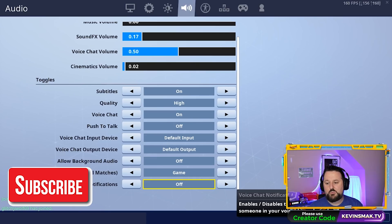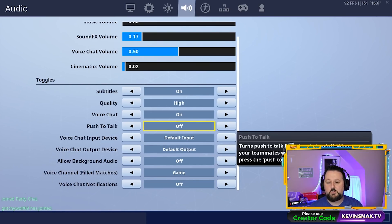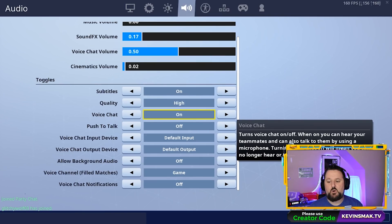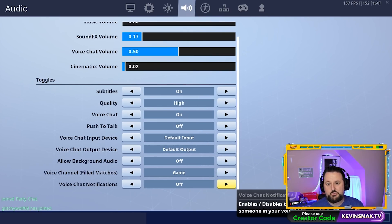As always, if you're having problems there are other things you can do — I have lots of other videos. Make sure Push to Talk is turned off. You can always toggle voice chat on and off. A lot of times what's going on is you need to switch from party to game chat if issues started happening since season nine. I'm going to jump into a game and show you how to toggle between those while in the game.